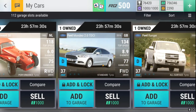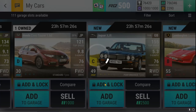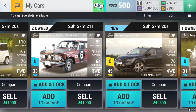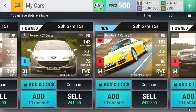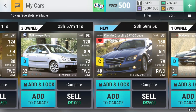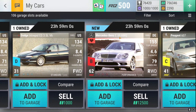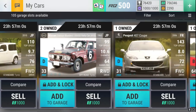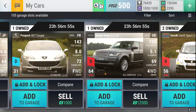Scat Pack - absolutely amazing, add and lock. Infiniti Q60 - add and lock, amazing. Jaguar - add and lock, amazing. Countach - add and lock, amazing. The Murano I didn't have - add and lock, amazing. The 911 Carrera S - add and lock, amazing. Chrysler Crossfire SRT6 Coupe - add and lock, amazing. Benz E55 AMG - add and lock, amazing. And that was it. I'm also going to add and lock this one because I kind of want to upgrade a second one.